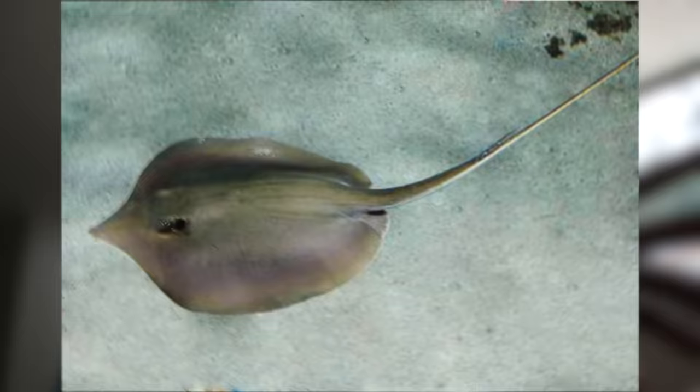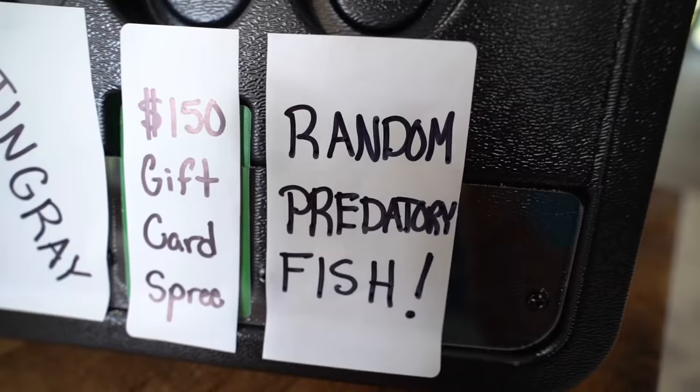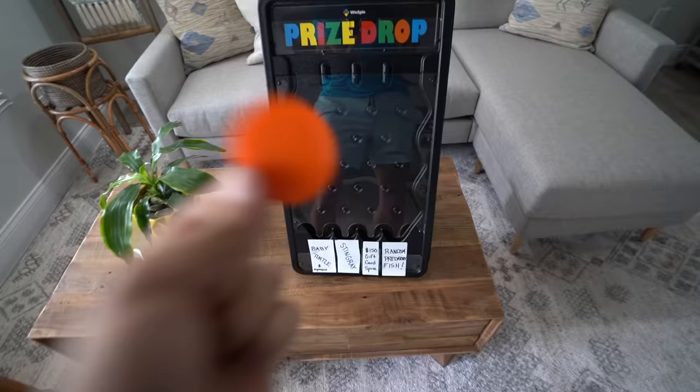The next one over is Stingray. My luck is pretty good on not landing on the Stingray, although there are freshwater stingrays I could buy if I land on it. The next one over is my favorite — I want to land on this one really, really bad: a $150 shopping spree gift card. So essentially we would get $150 and go shopping — turtles, fish, whatever we want to buy. Next one over is a random predatory fish, which is pretty self-explanatory. Whatever we want — redtail catfish, alligator gar, arapaima. You name it, we can get it, other than the arapaima. I don't have a permit for that.